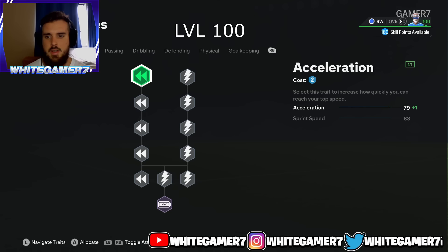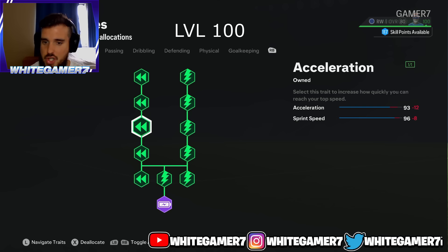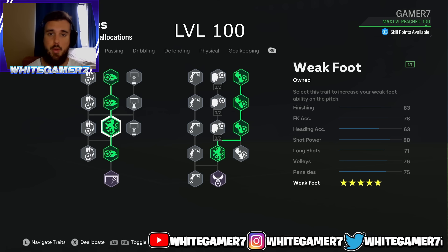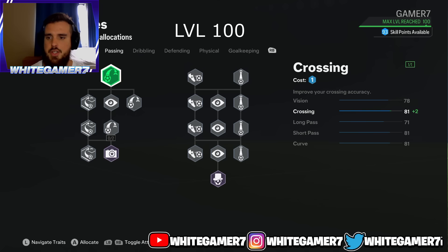For the skill tree at level 100, you have 160 skill points. Max out your pace — your job as a winger is to outpace your opponent, take them on with skill moves, go for the pass or the shot. This gives you 93 acceleration and 96 sprint speed — plenty of pace to outpace human defenders or bots. For shooting, get the four star weak foot with shot power boost, then on the right side get the five star weak foot. You also have 83 finishing for shots inside the box, the finesse shot play style, and 80 shot power.